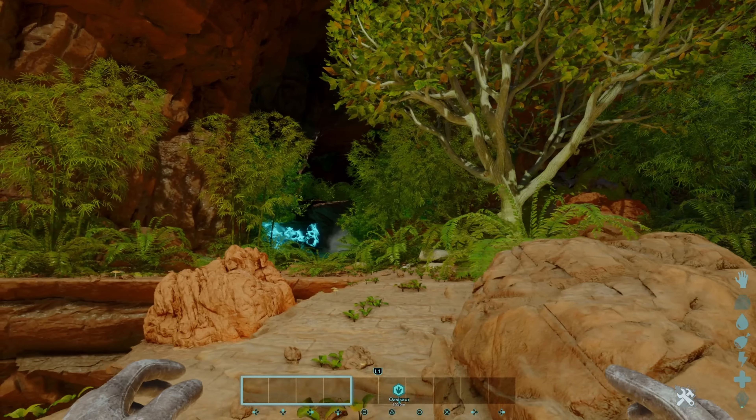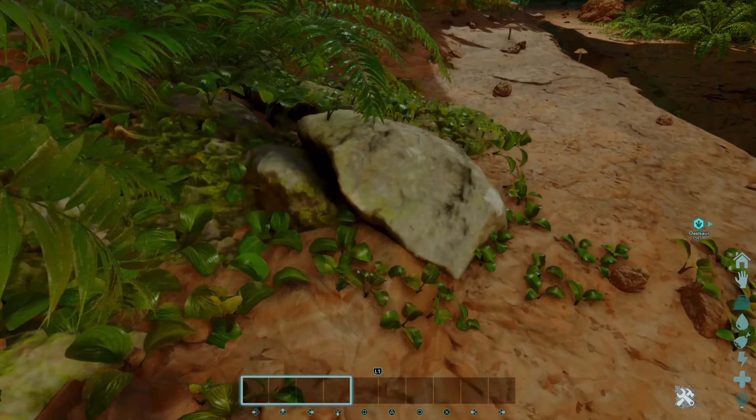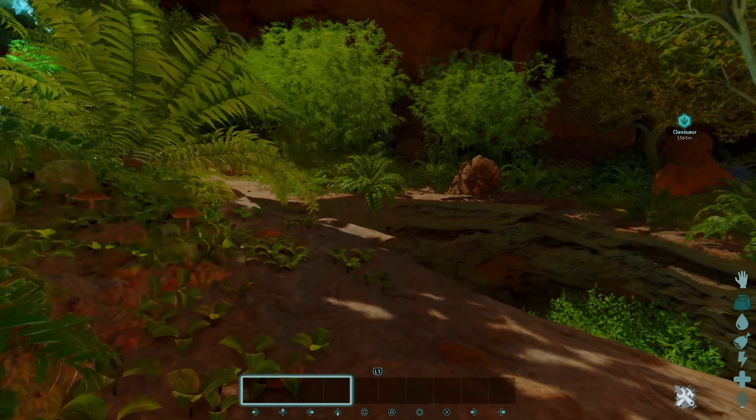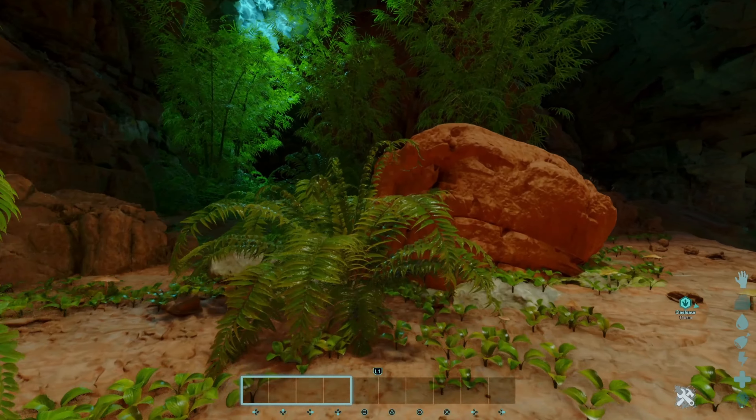Gorgeous. Absolutely gorgeous cave. Look at all the plants in here — there's plants, there's stone. I believe there's other resources as well. I think we've got metal in here and some other stuff too.